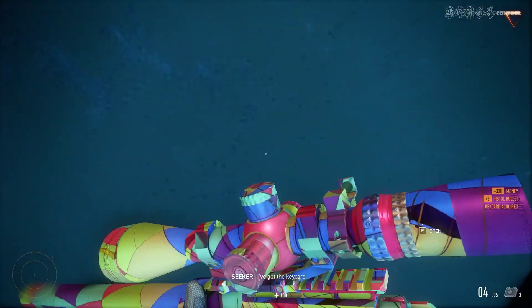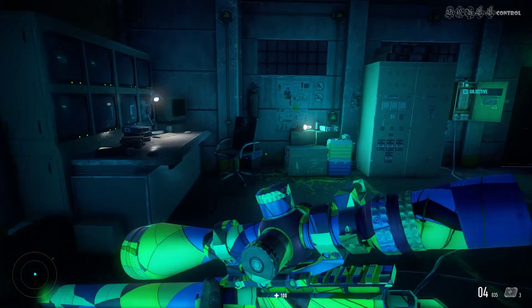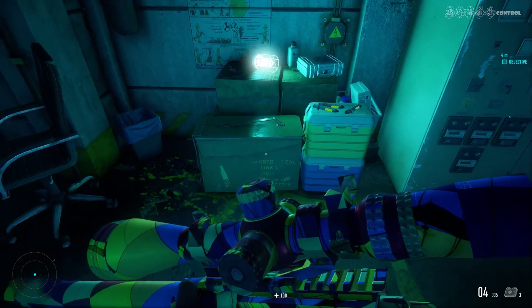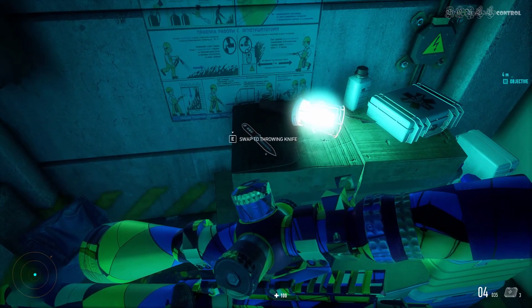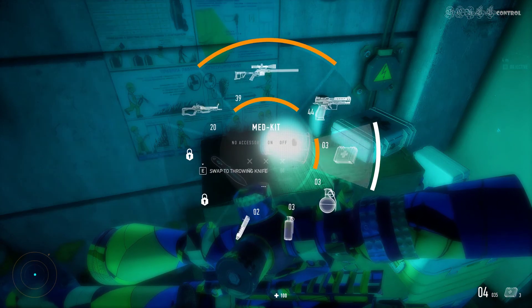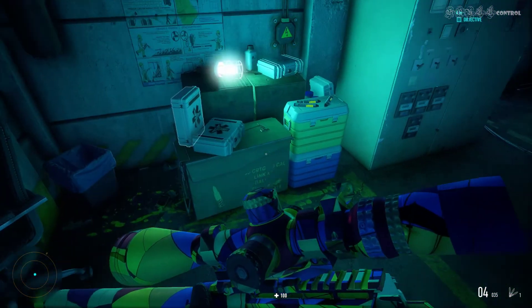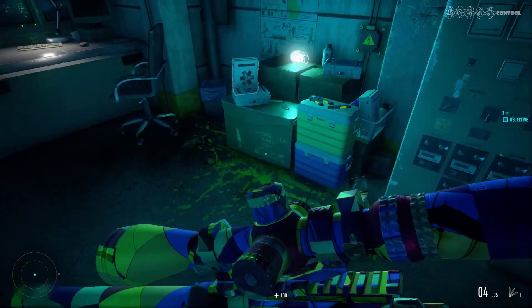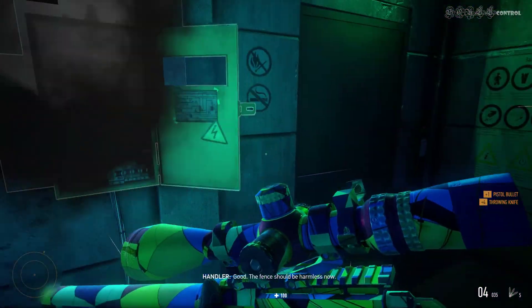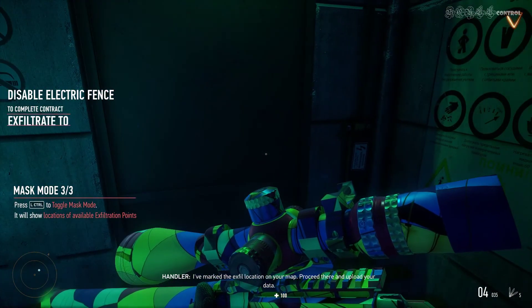I've got the keycard. Affirmative. The switcher box should be inside. Power down. Good. The fence should be harmless now. I've marked the exfil location on your map. Proceed there and upload your data.